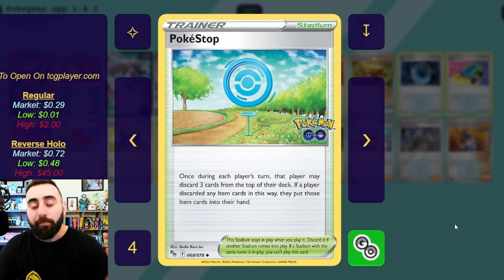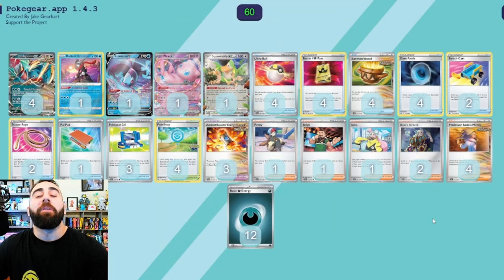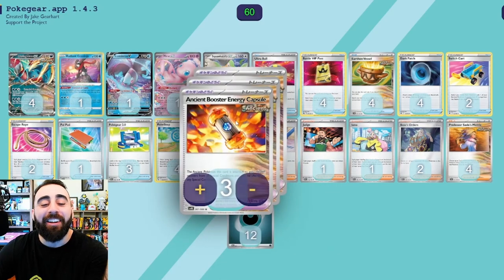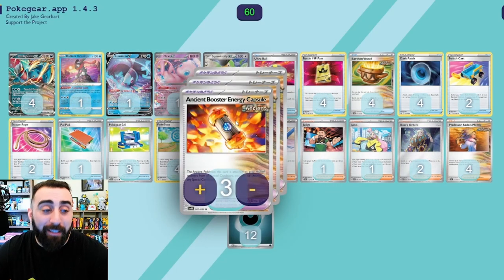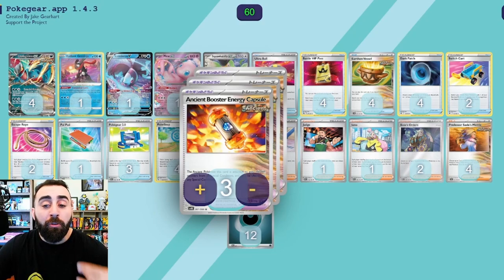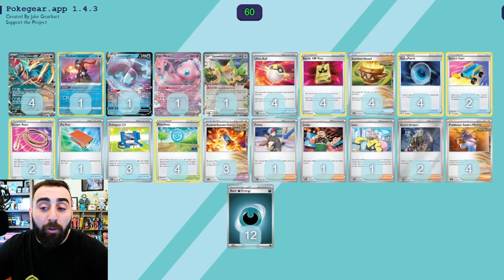We play Pokéstop — when we use the effect, we look at the top three cards of our deck, put any item cards into our hand, and the other cards go into the discard pile. So there's a chance energy cards will go in there — but honestly, what's going to happen is you're gonna discard all three Ancient Booster Capsules and energies, because that's what would happen to me. Those are the ways to get energies into the discard, and then we can get them out with Dark Patch and Motivate.